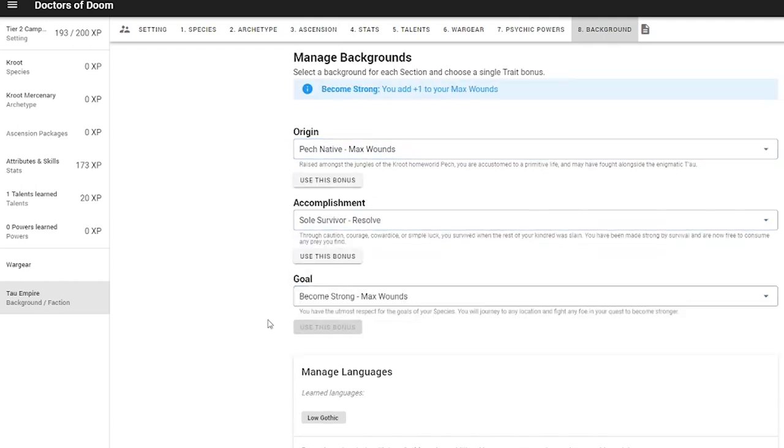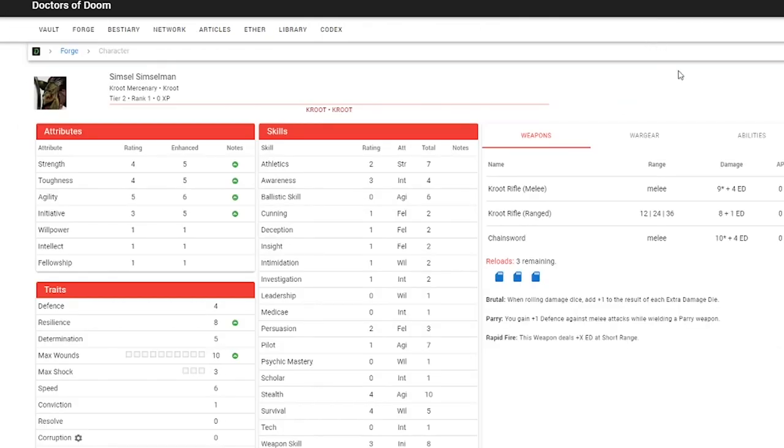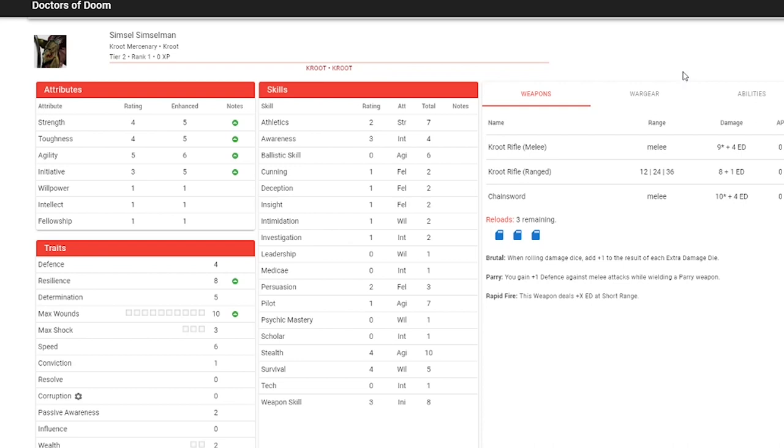Some backgrounds offer bonuses to your character for free, so don't forget to add them. Once done, click the small page icon to have your character sheet in front of you. It's advised that you print this or save it to your desktop for easy reference. Looks like we're ready to play.